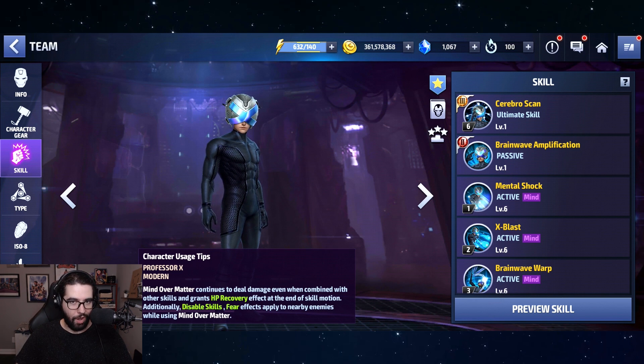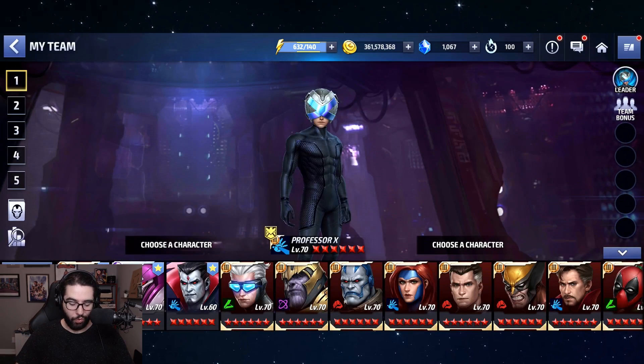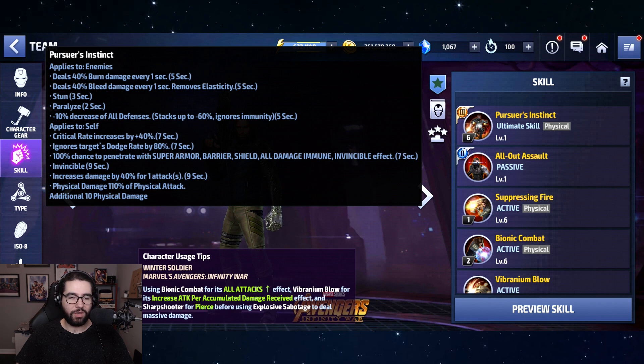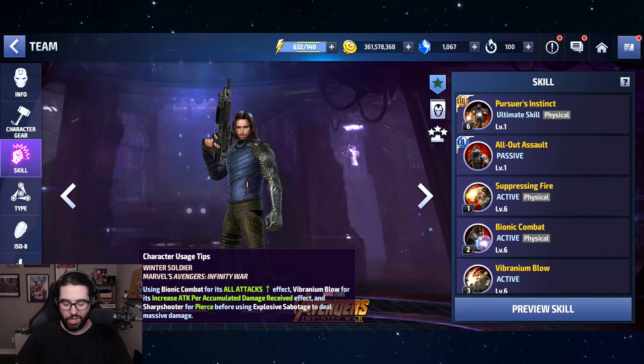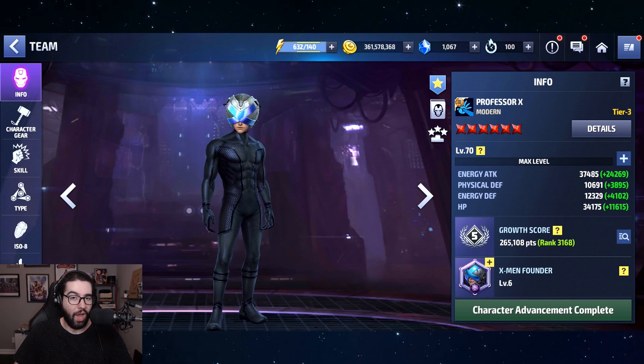Professor X is really strong — you've seen Forgo's stage 99 video at tier 2. But consider the comparison to Winter Soldier: Winter Soldier's tier 3 was so disappointing. Pursuer's Instinct is a good tier 3 skill, but they didn't change skills one through five, and he just doesn't have damage on one, two, or three. That four-five combo requires very specific Vibranium Blow accumulation. He can do stage 99 Proxima but it's inconsistent and takes four and a half minutes, whereas Professor X cleared stage 99 on his first try with two minutes to spare.